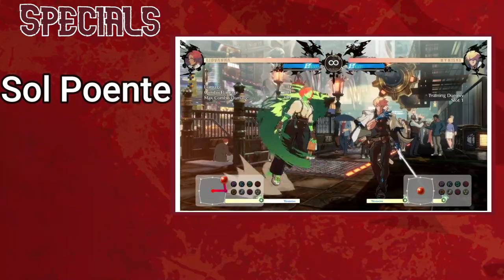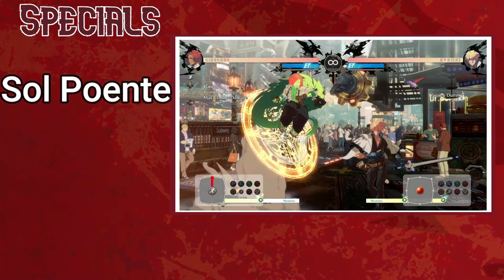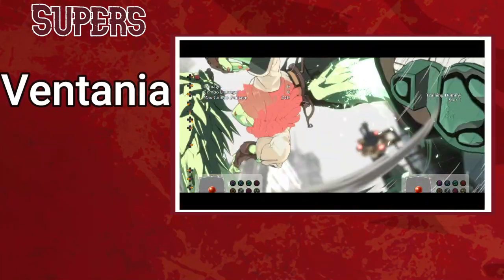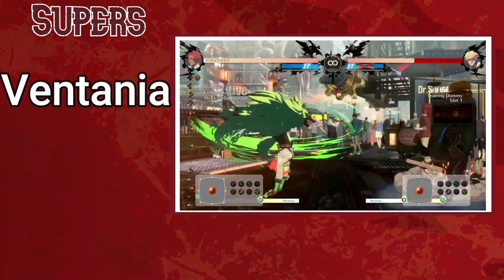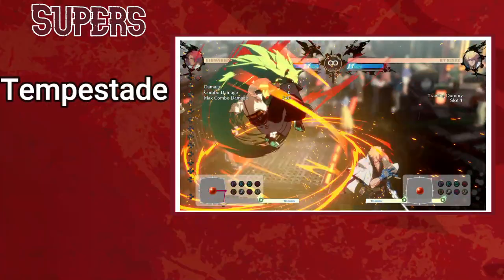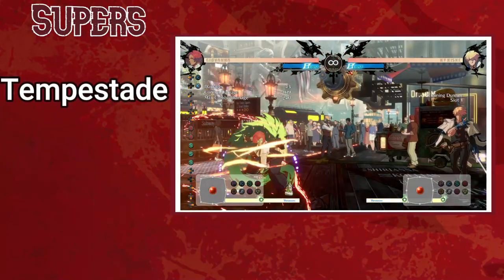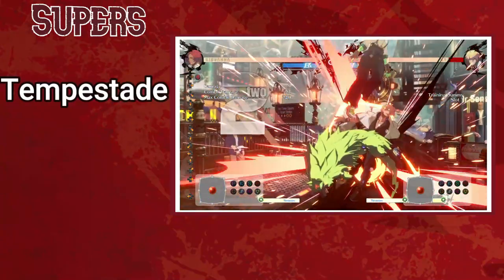Sol Puente is exchangeable with Trevau as a pressure reset — also plus on block, vulnerable to 6P and low profile. It's slightly faster but more telegraphed, so different opponents will fall for one or the other depending on reaction time. It can also hit cross-up, making it a tricky mixup option that's plus even on block, and can be used for double or triple overheads. If you hit with a cross-up button like JK then cancel into Sol Puente, it combos into a knockdown — something few characters can achieve after a cross-up. Her reversal super is standard, easily punished on block, but does good damage and carries the opponent far toward the wall. Tempestad is great for its burst movement — essentially a dive kick on steroids — incredible for baiting and punishing anti-airs, plus on block, and has swift recovery on whiff.